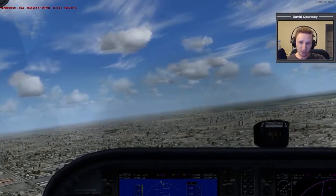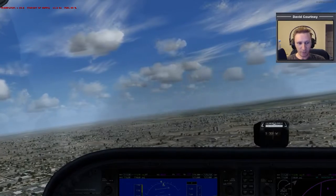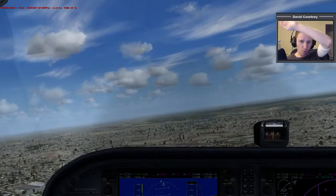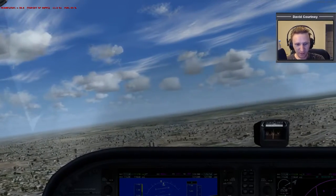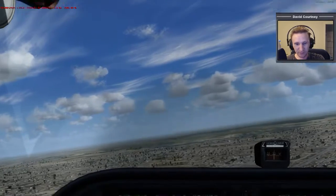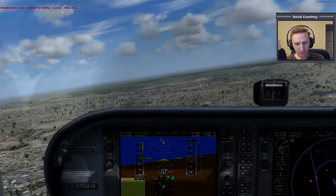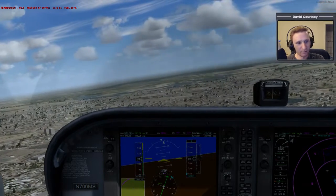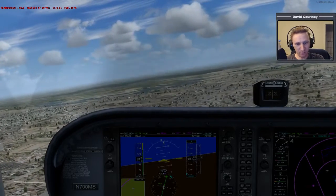When you get used to flying these kinds of planes in a flight simulator and then you go fly the Raptor, you touch the control stick and it just flies across the sky. With the Cessna you can see we're climbing a little bit as we're turning. We'll just kind of fly over towards the mountains and see what we see.